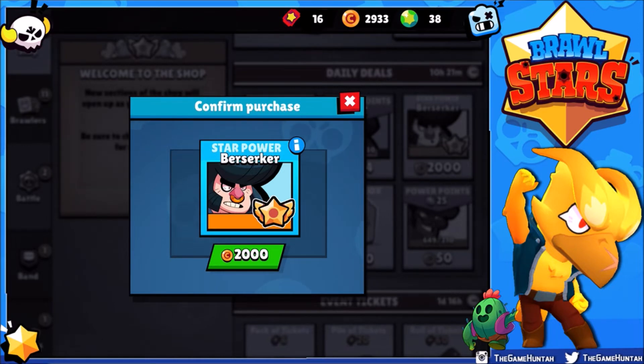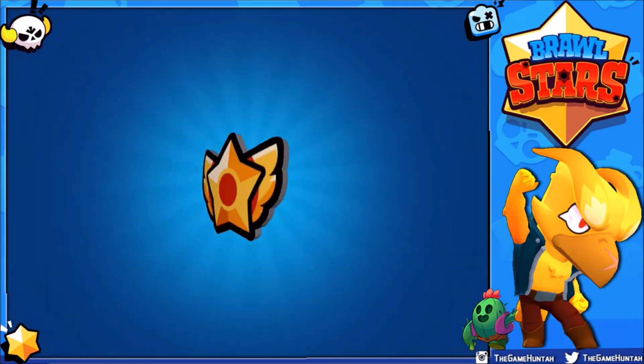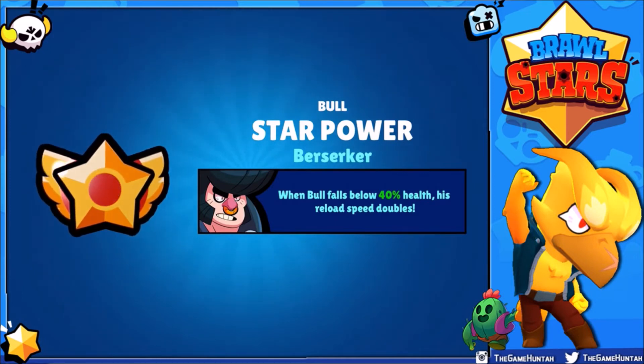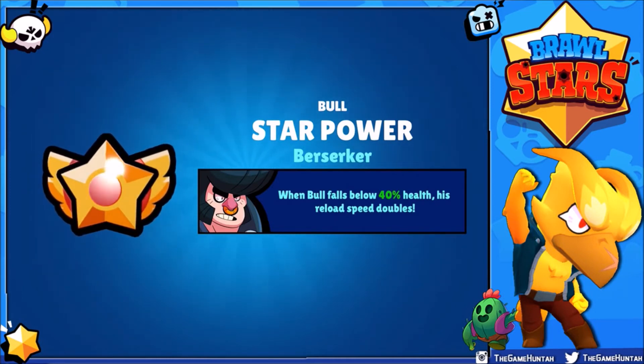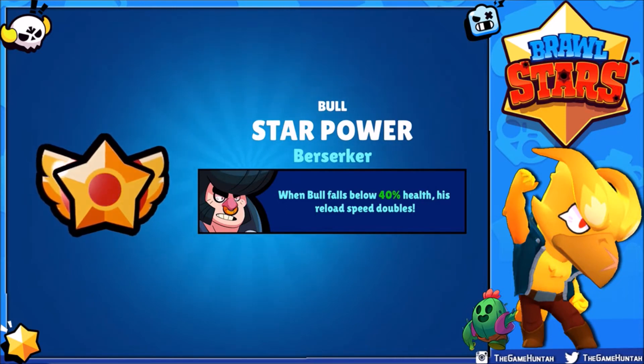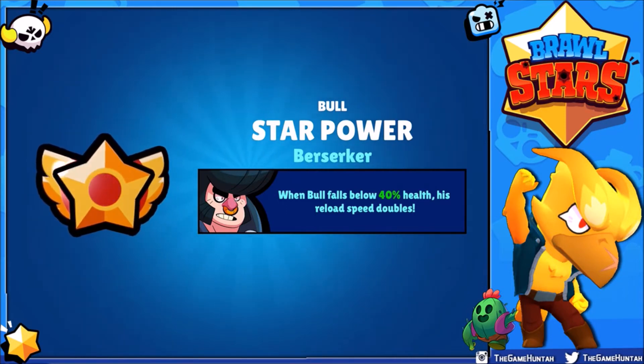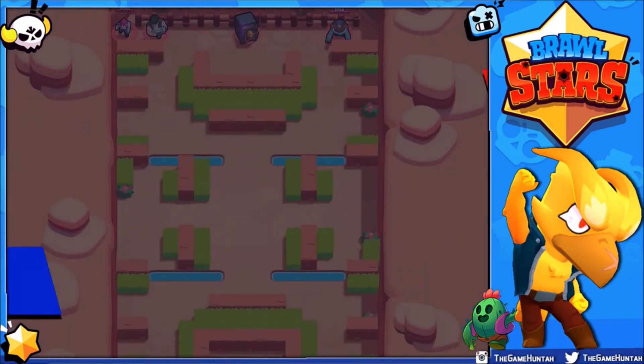Let's upgrade Bull and go for the next battle. Let's get the star power Berserk — it's going to cost 2,000 credits. Here we go — star power Berserk: when Bull falls below 40% health, his reload speed doubles. I cannot wait to try Berserk Bull!